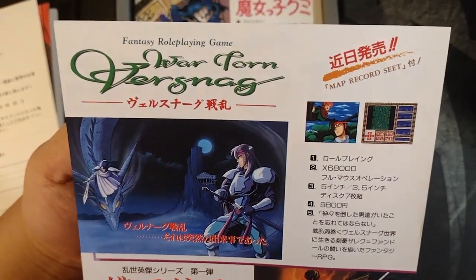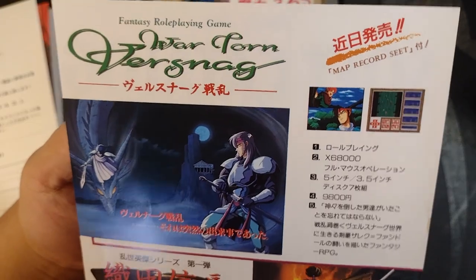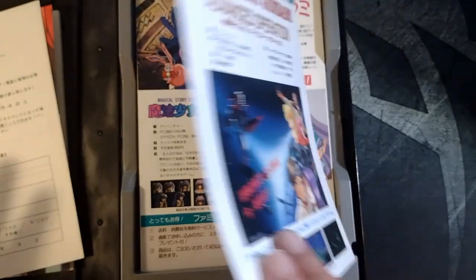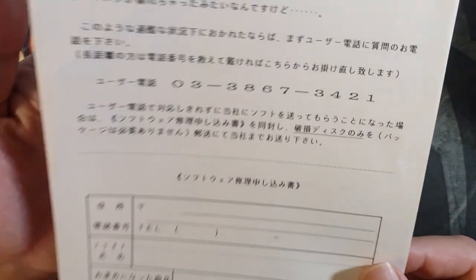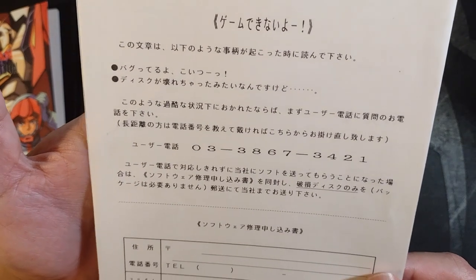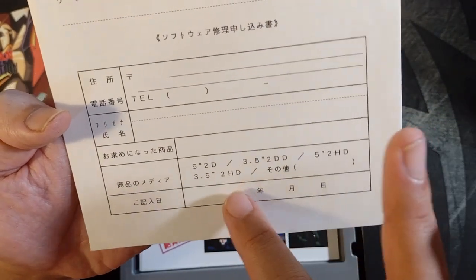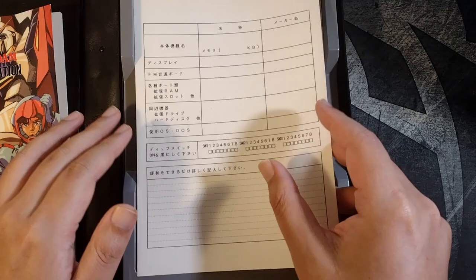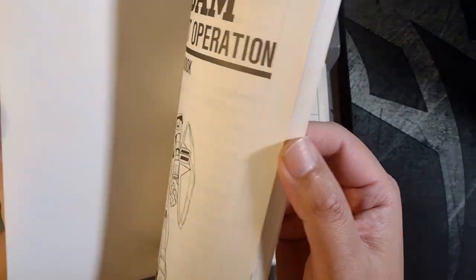Mecha. Fantasy roleplaying game — Ivar Torn Versnag. And then Nobunaga. Looks like there were those types of games back in what I'm guessing is about mid-90s. Looks like another sheet — maybe a replacement order or troubleshooting form. It looks like you can mark what kind of disc format here. And then finally, the data book. This looks quite fascinating — and yeah, the artwork.